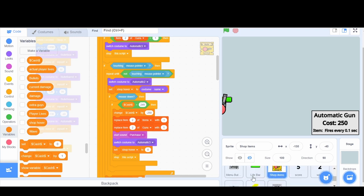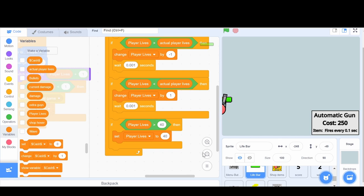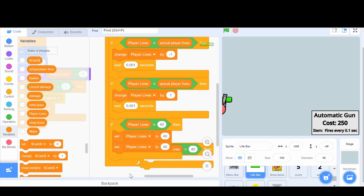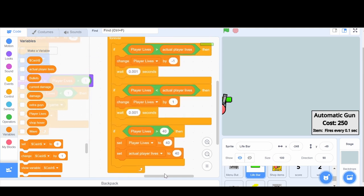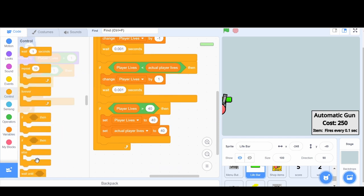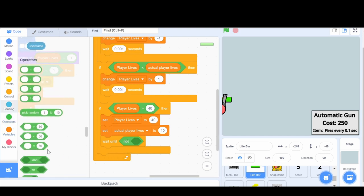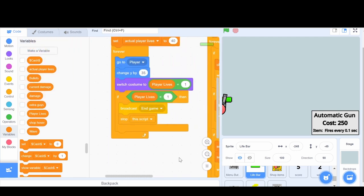There was also a glitch for the life bar. If the player lives is greater than 40, then we need to set the player lives to 40. The problem is we also need to set the actual player lives to 40. And then in here, we're going to wait until the player lives and the actual lives are not equal. I don't know if this is actually necessary, but it will at least make sure the glitch has less of a chance to not work.